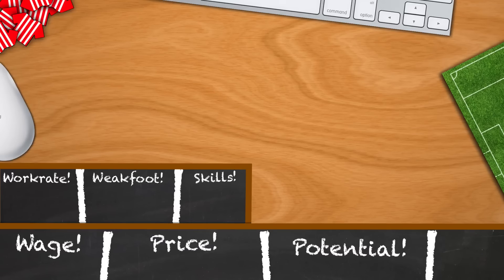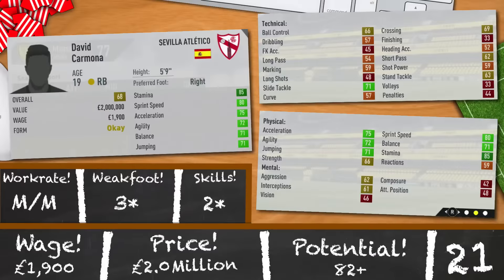Let's get on to full backs. David Komona is up first, starting on the right side. 19 years old, 68 rated and 5 foot 9. 85 stamina, 80 sprint speed, 75 acceleration, 72 agility, 71 balance and 71 jumping. Pretty well-rounded but could be moulded into the type of full back of your choosing. Medium, medium, 3-star, 2-star and a potential of 82. I know some people look for players with a lot of stamina, so maybe this guy solves your problems and he'll cost you 2 million and 1,900 a week.